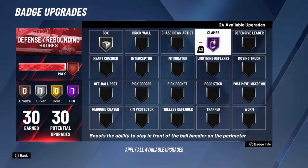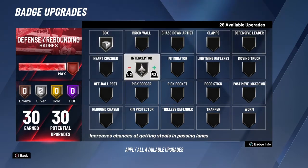Another one is clamps. I usually run Hall of Fame but silver just gets the job done just right too - it helps me lock on to my people. Clamps is also good but it's not one of the ones I want to focus on here.